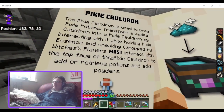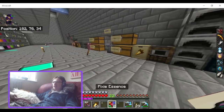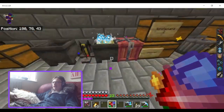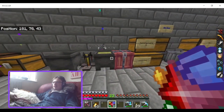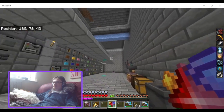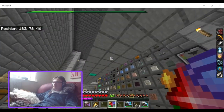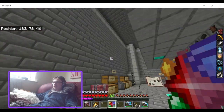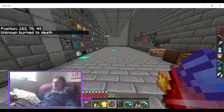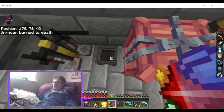The Pixie Cauldron — you transform it into a cauldron by interacting while holding Pixie Essence and sneaking. Holding Pixie Essence and sneaking. Okay, yes, it is sneaking. Why did it summon an invisible bee? Why is there an invisible... Okay, now you've got a tiny cauldron. This is frustrating.